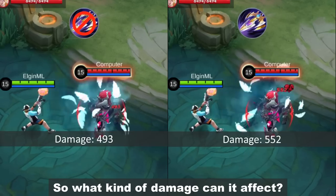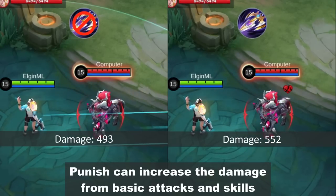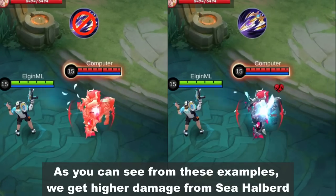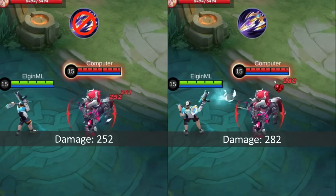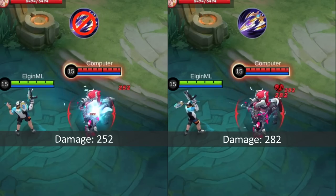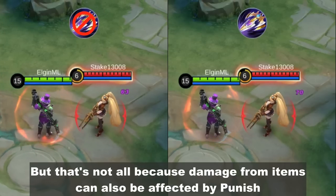So what kind of damage can it affect? Punish can increase the damage from basic attacks and skills. As you can see from these examples, we get higher damage from Sea Halberd, and all tests are using the same amount of physical attack. But that's not all because damage from items can also be affected by Punish.